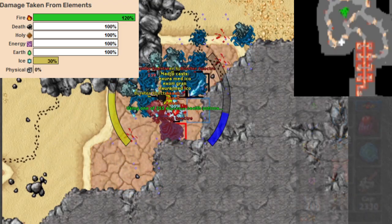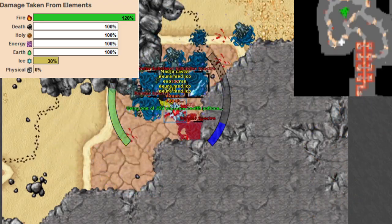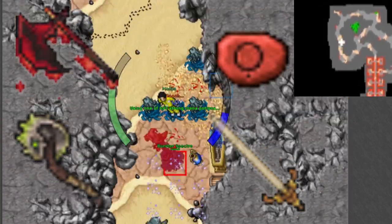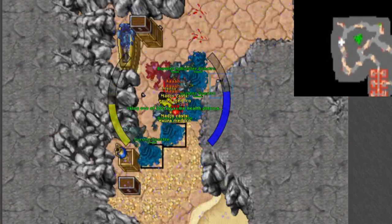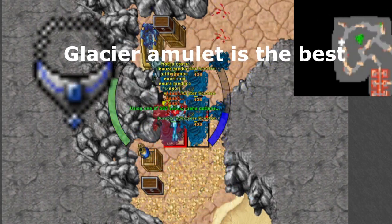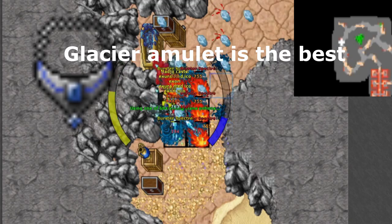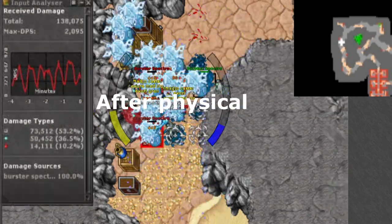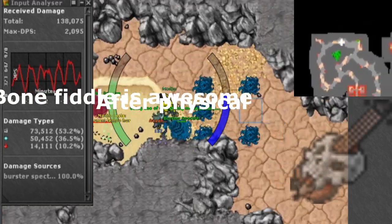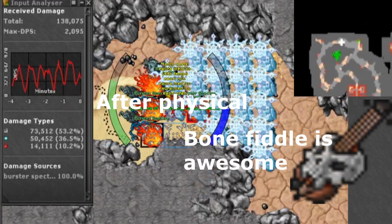The damage you deal here is fire, so bring fire weapons as a knight or great fireballs as mages. As a knight you will want to have ice protection and life drain protection — glacial amulets are awesome here. The damage that this monster deals is mostly ice damage, as you can see in the hunt analyzer. For life drain protection I use a bonefib.